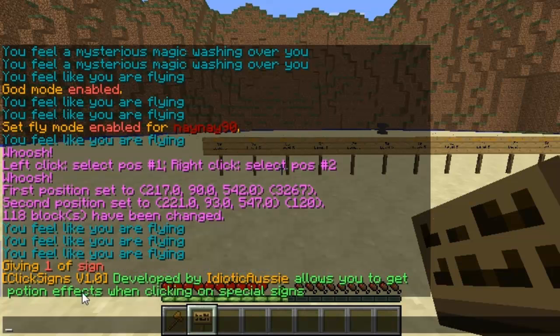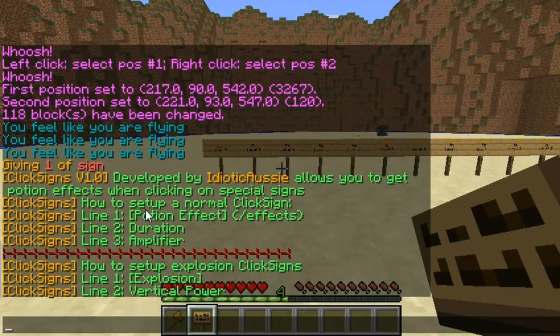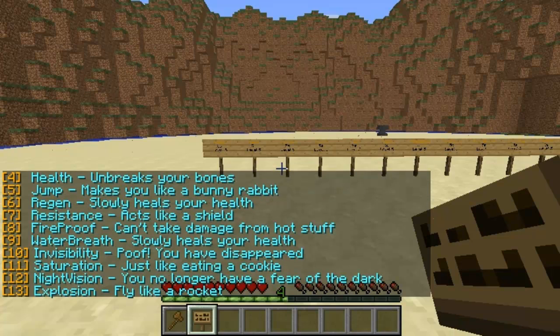Slash clicksigns will show you the version and the developer. Then if you want to see how to set up a sign, you type in sign setup and it will show you the setup for the signs. As you can see: line 1, line 2, line 3. It's really easy to set up so I won't run through this now.